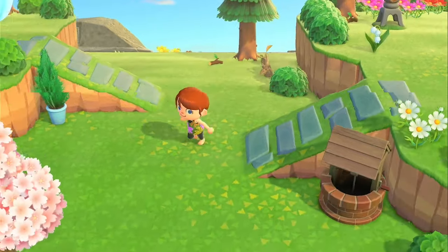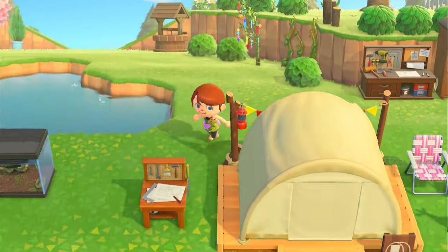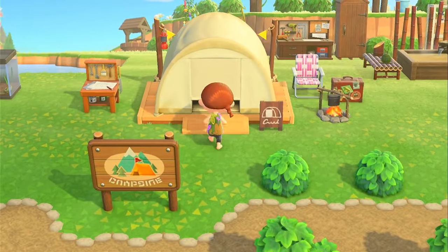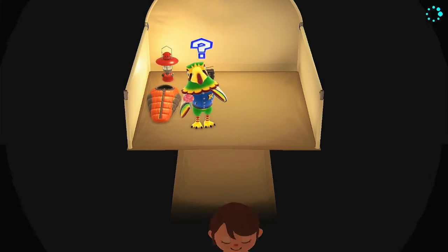We're going to hit the campsite first and then check out Leaf. I'm looking for Beau, Poppy, Molly — there are a few that may be here. Let's see who we have as a campsite villager today. Very pretty colors but not for this island. Let's run up to Leaf and I'll show you how he sells the bushes, plants, and vegetables.